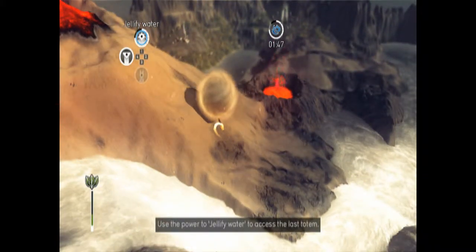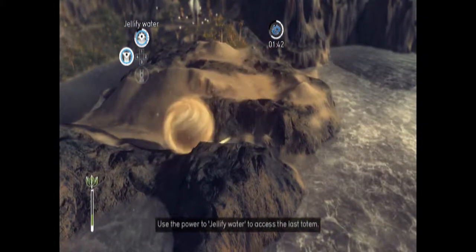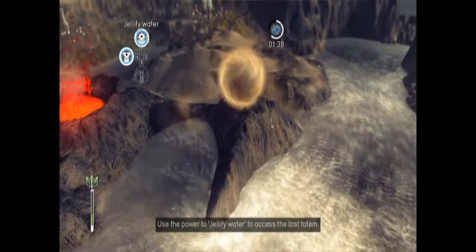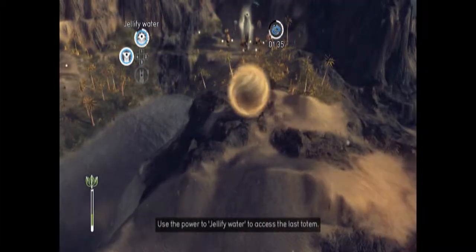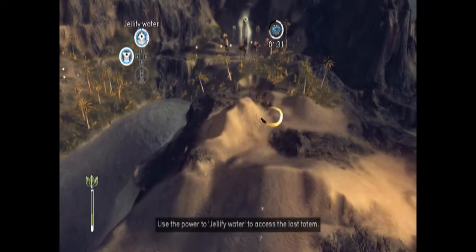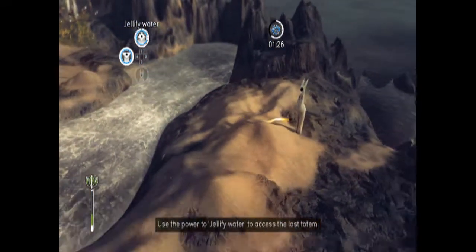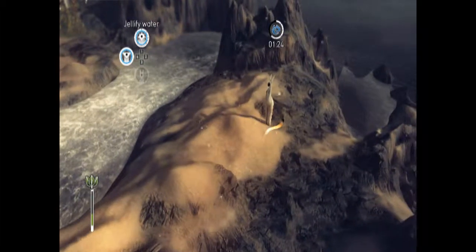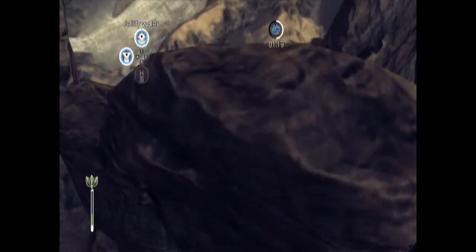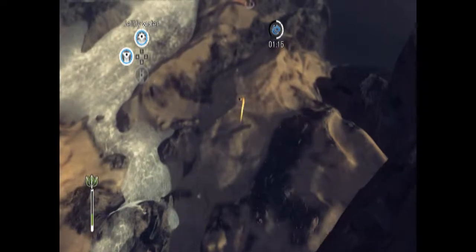I just realized something - that totem thing I saw during the last level, that was the repel water ability, not something important. I feel stupid. Oh well. Let's just cover a bit more of this rock with earth. This is one of the more difficult levels to completely cover. What we should do now is get this next thing covered so that we can start covering this next island with plants and be able to leave the level eventually. The camera acts a bit weird sometimes, but no biggie.